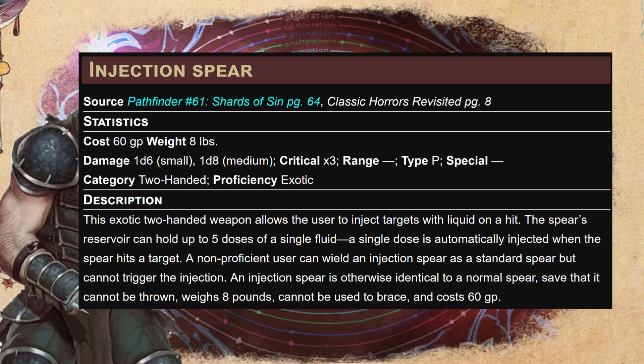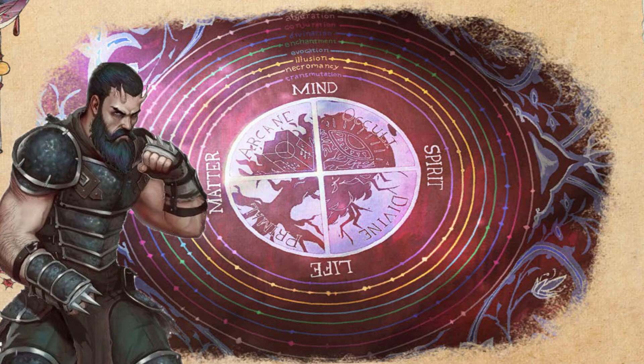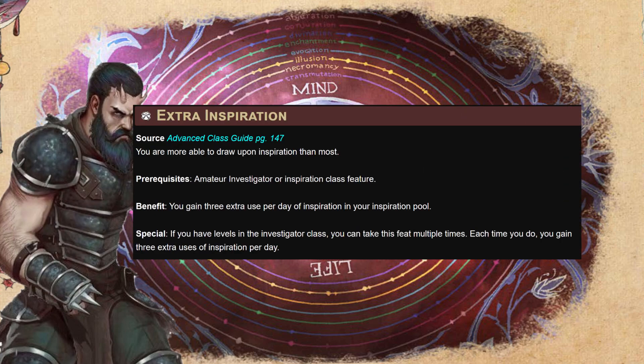We won't be able to poison as fast as a rapid-shot many-shotting archer or a two-weapon-fighting rogue, but we'll be very efficient — as poisonous monsters often want to be. Remember in First Edition, every time you're exposed to the same poison after the first, the save DC increases by two. At level five, we'll take Extra Inspiration one more time — we take this at level one, five, fifteen, and seventeen.